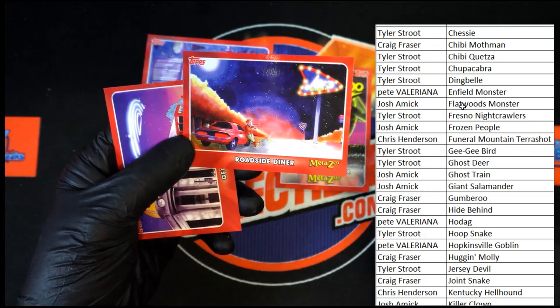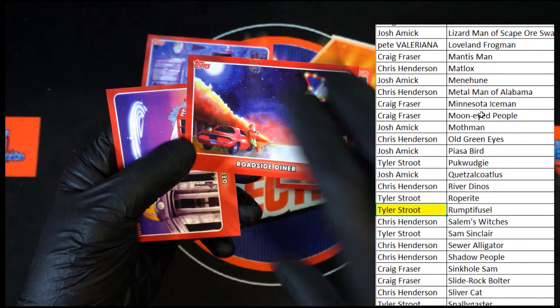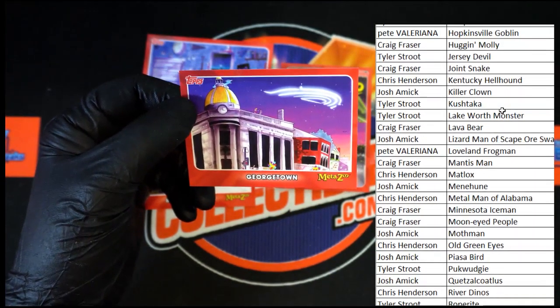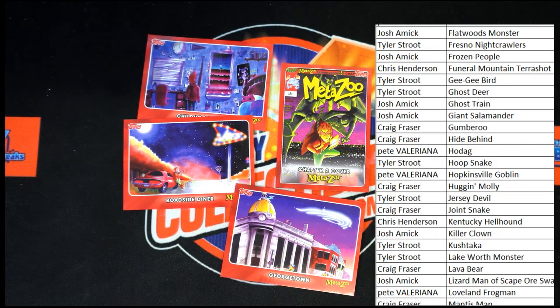As well as Roadside Diner — just going to take a quick look through here. That's why we do it that way. So these Georgetown cards — these four we will need to go to random. Let me go over to random and put our names in real quick, once I get the mouse to cooperate. There we go.